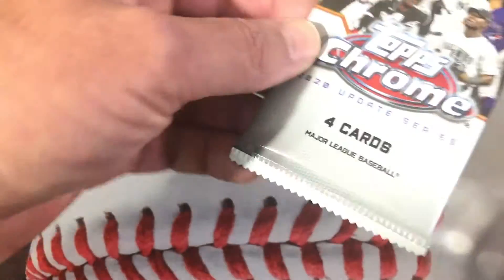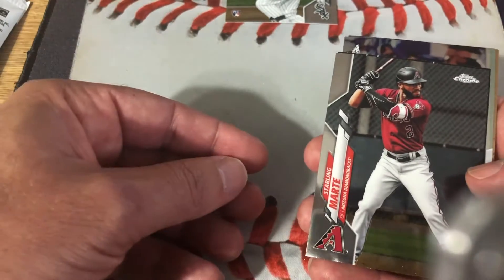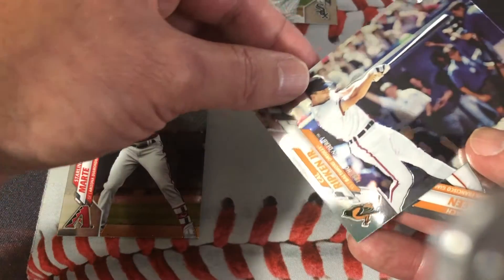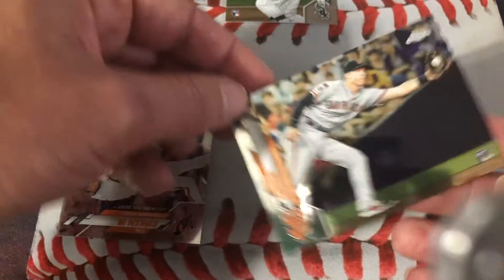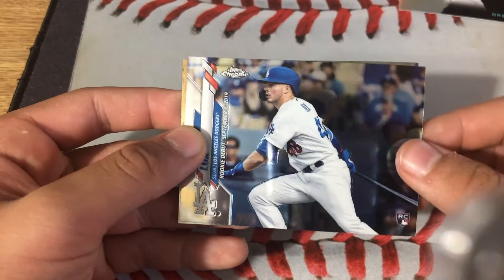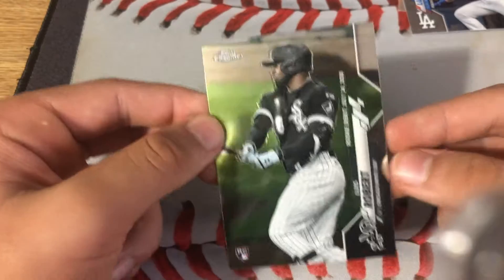For the last pack, I'll let my dad do it. I'm very excited about that Luis Robert rookie. We have Starling Marte, Shohei Ohtani Decades Next, Cal Ripken Jr., and Zach Green rookie card. Quick recap from the first box: we got Brendan McKay rookie card Decades Next, Gavin Lux rookie debut card, and a Luis Robert rookie debut card.